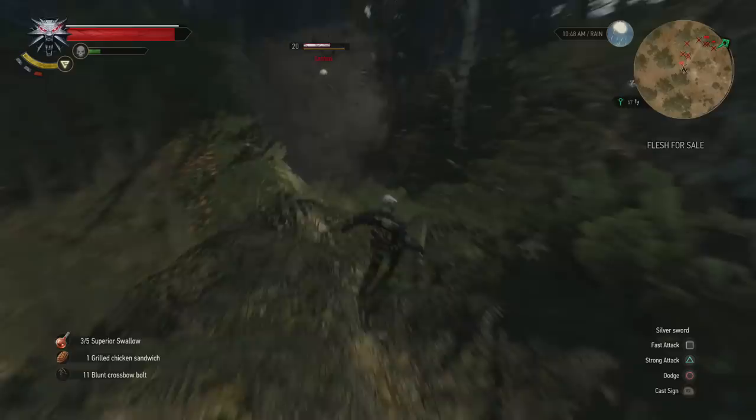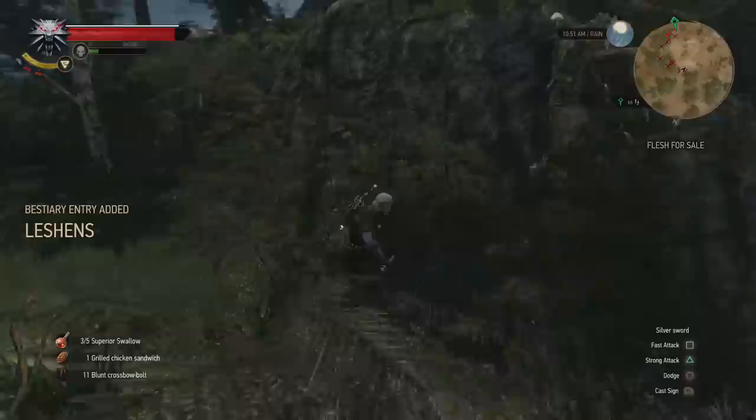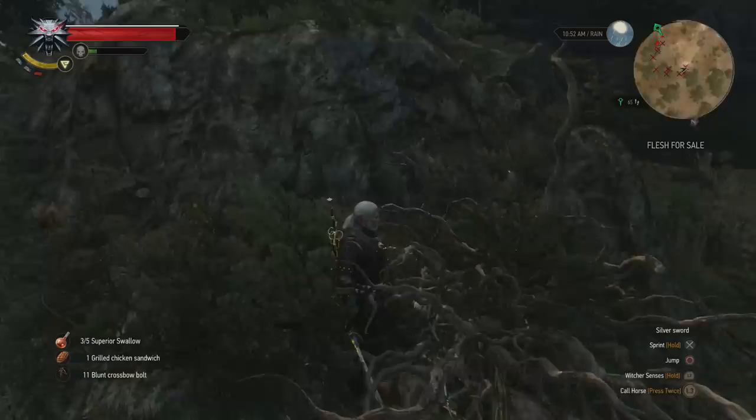With the combination of all these, we are able to deliver massive sword damage, stay alive for longer with Quen — which also allows us vitality recovery through the Active Shield ability — and finally Axii, allowing enemies to be stunned or turned into allies, which distracts enemies' focus from you.